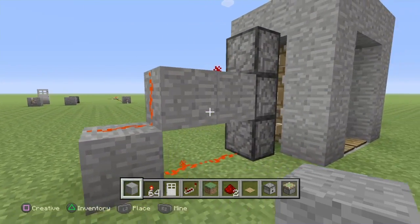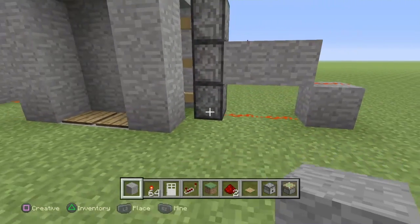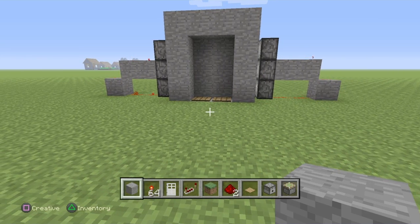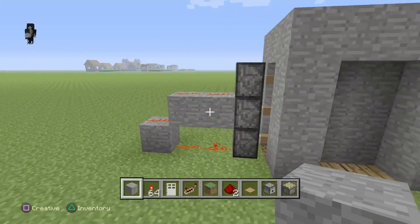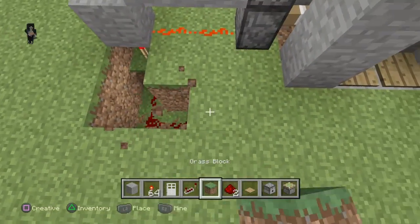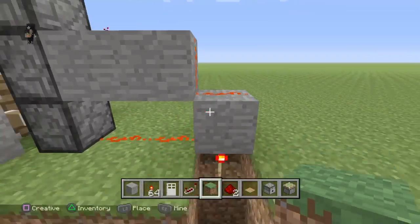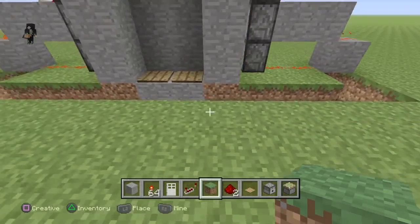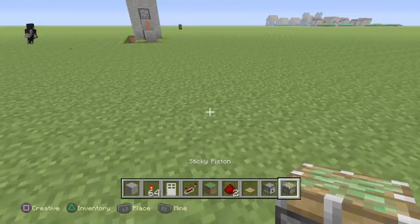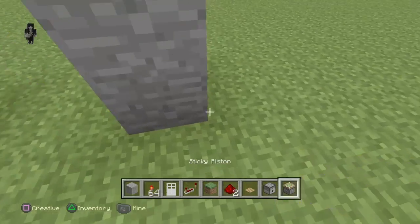This is not my design but I'm just showing it to you so you can see and know it. There's a better way to build it, but I'd rather show you this simpler version for people who aren't very experienced with redstone. There you go — all set up like that, that's how you make a simple redstone door using a pressure plate. Very simple, just like any other door.